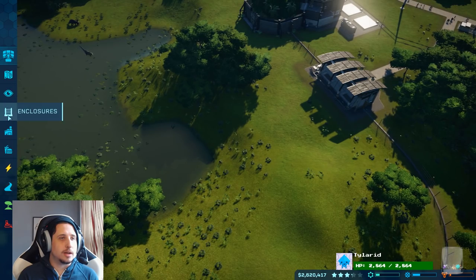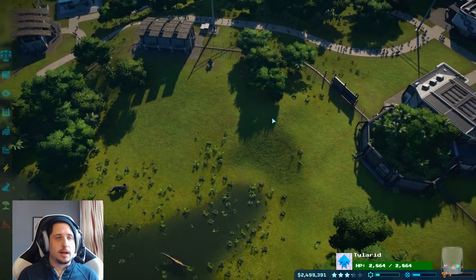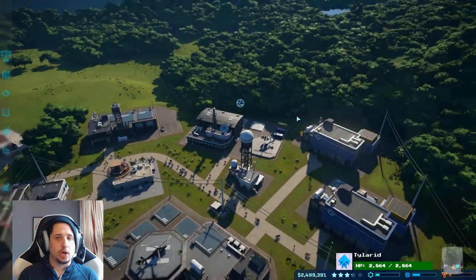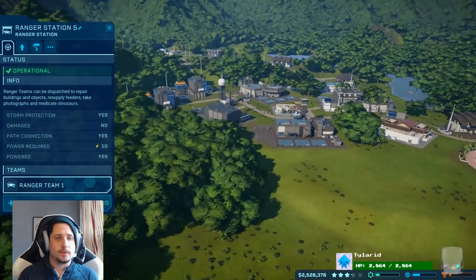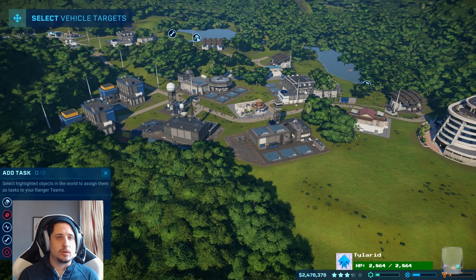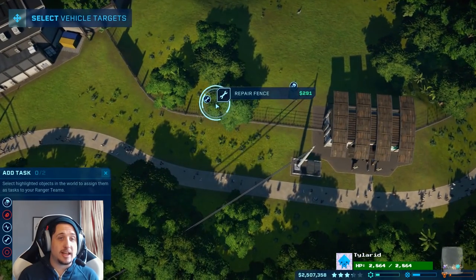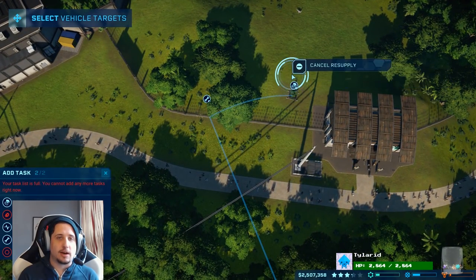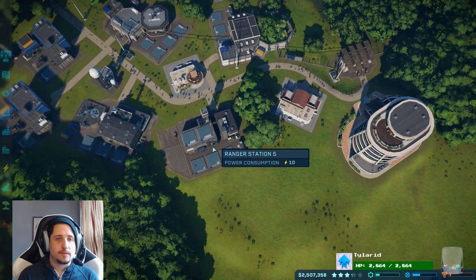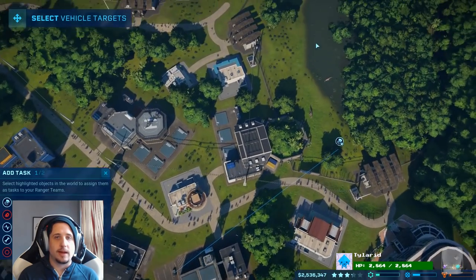Let's get another feeder right there. Let me quickly go check our ranger station. Let's add a new team. Let's get ranger team two to go do — get this. Oh, there's a couple things. What do we need to repair? Oh, this is where he bashed the fence. I remember hearing that earlier when he was smashing his head against it. That was when we were supposed to let him out. Ranger team one — let's get you to go over here and resupply the back feeder.